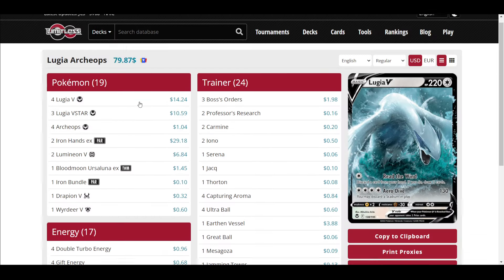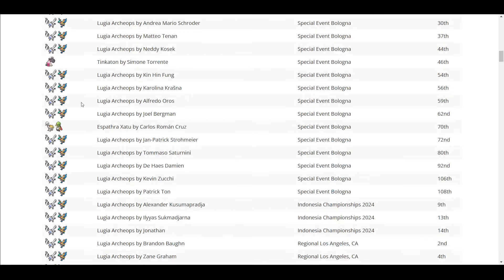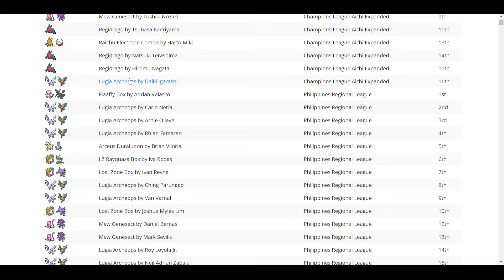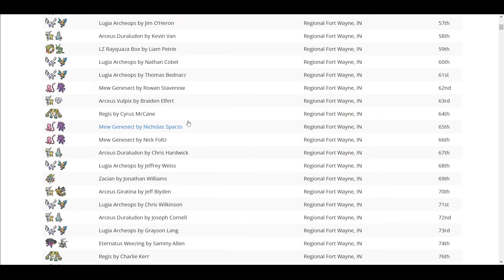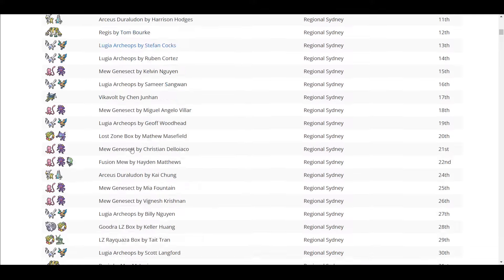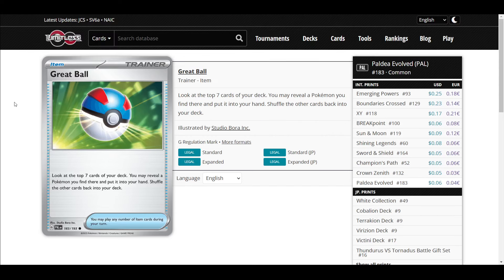Looking at decks that play Great Ball — this deck plays 19 Pokemon, which actually isn't that high. Some decks play 20-21. The issue is Great Ball might just not do anything some of the time, and it's not precise. It usually gets you something, which has value, but it's not your preferred option. Some people love this card — it's a fun and iconic card, but it's not that good.